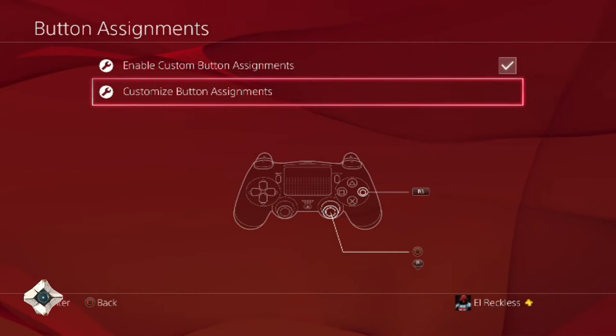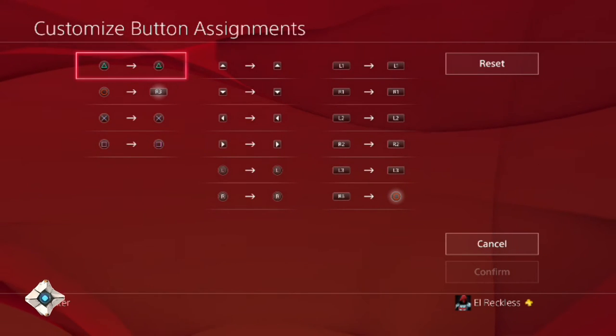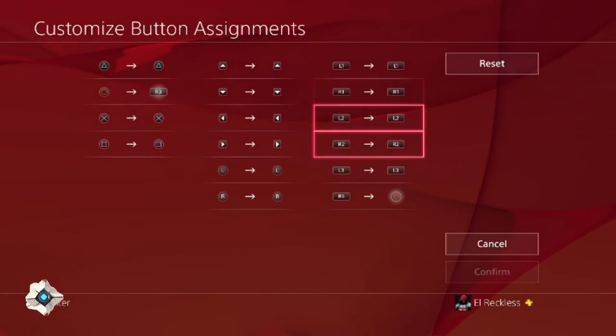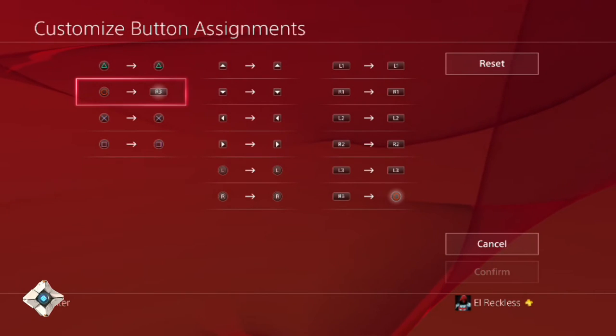Select Customize Button Assignments, and here is where you can actually change buttons to where you want. As I said before, I wanted my circle to be R3 and my R3 to be circle. Everything is laid out so that one button switches with another.